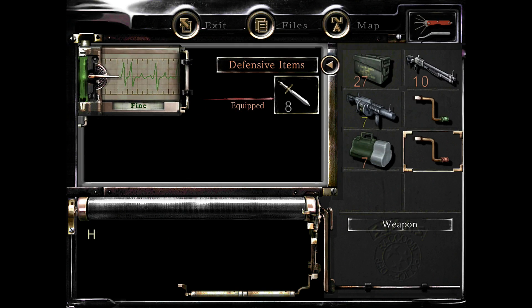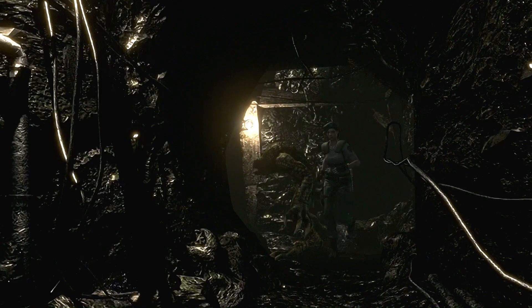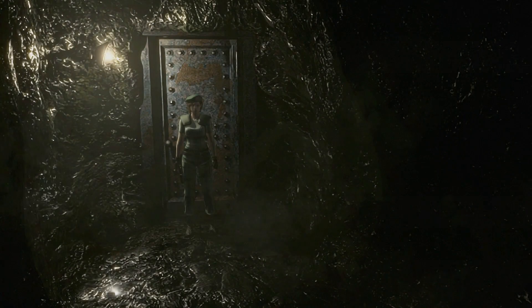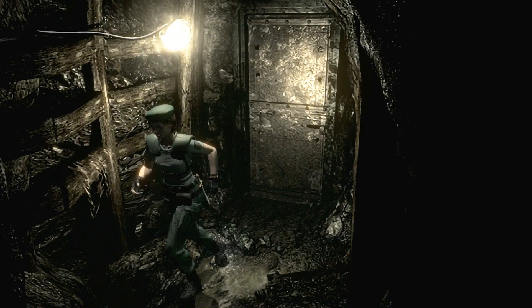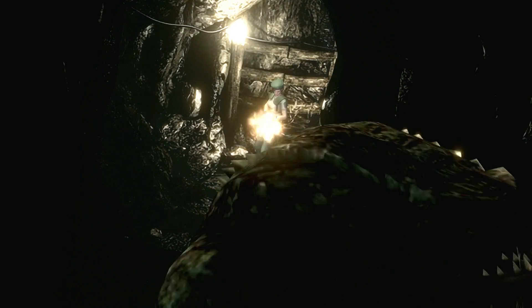Don't mix up the hexagonal crank with the other crank — in fact we don't need the other crank so I'm going to dispose of it. There is a hunter who comes inside the room as you leave this area, but as you can see you have plenty of time to dodge him. The secret to the hunter is that they always scream before they attack, and while they're screaming they can't attack you, so that gives you plenty of time to escape. With that knowledge, hunters will be a lot easier to deal with. These two, however, we're going to shoot down with the shotgun.